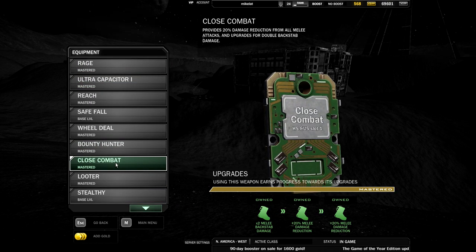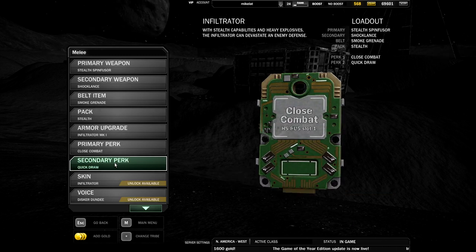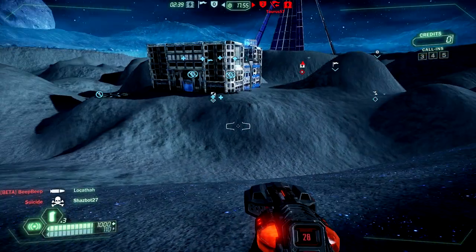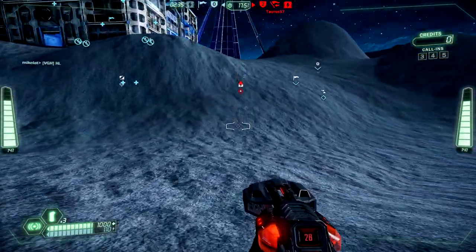For my perks I use, at least for this class, Close Combat, which gives me double backstab damage. I also get a bit of protection from melee damage if they decide to melee me back — yes, this game has melee. I also get Quick Draw so I can switch weapons faster. Specifically, I have a voice pack where I sound like an Australian guy.